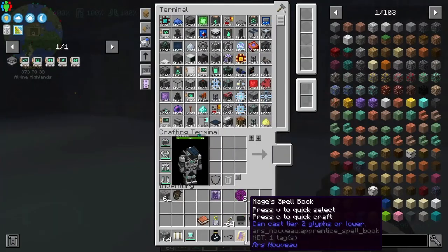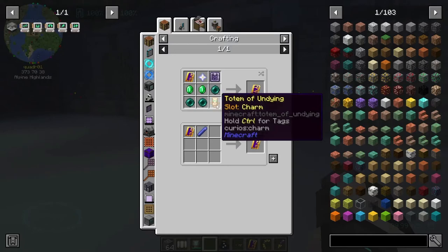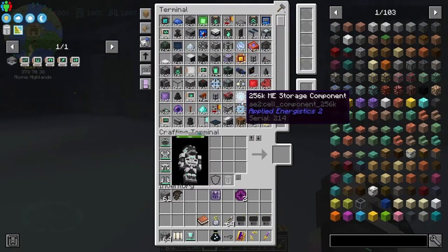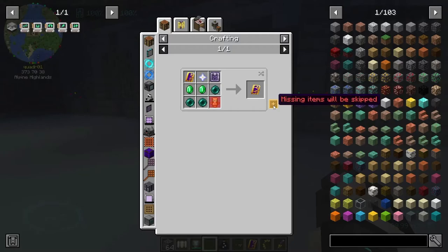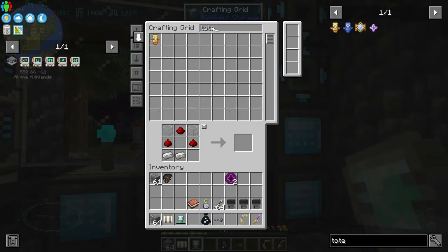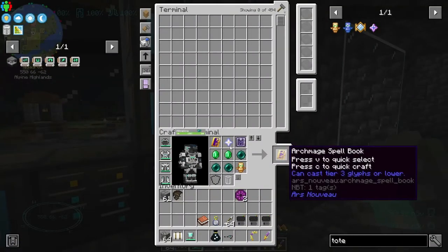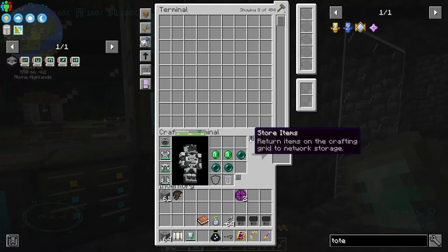What do we need to make that happen? A totem of undying? I'm pretty sure I got one of those. Let's see what we have. I'm missing a totem of undying. I'm pretty sure I've got one - maybe it's in here. Yes! There we go. Look at that - Archmage Spellbook! Can cast Tier 3 Glyphs or lower. Yes! I'm very, very, very happy.